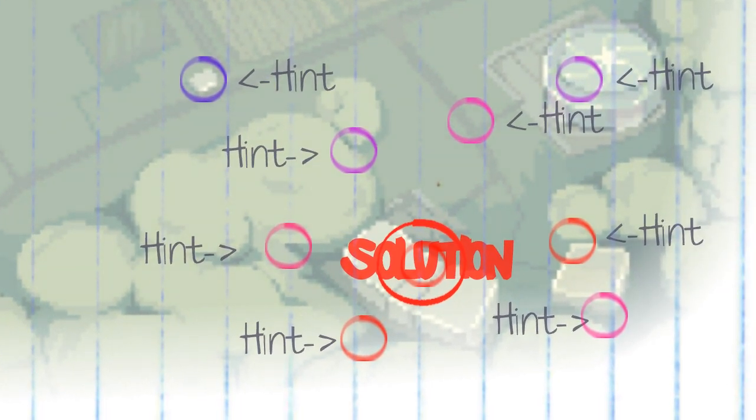Once you discover that core location, the solution will basically smack you in the face and you'll only be required to perform one or two of the aforementioned traditional actions to solve the puzzle and progress in the game.